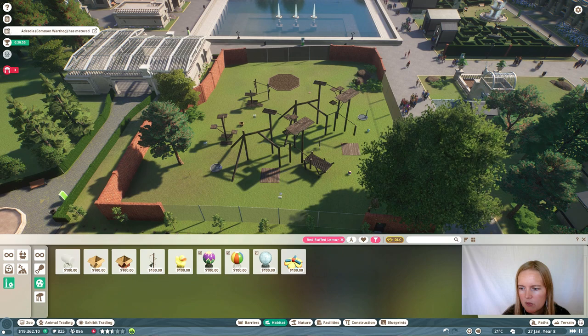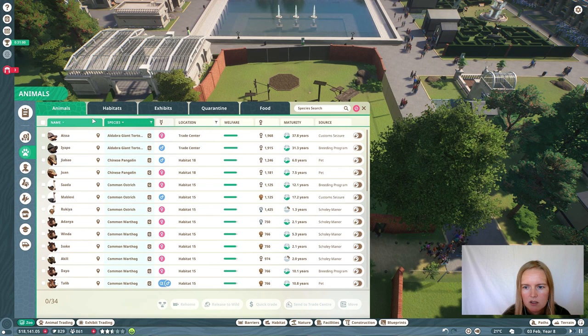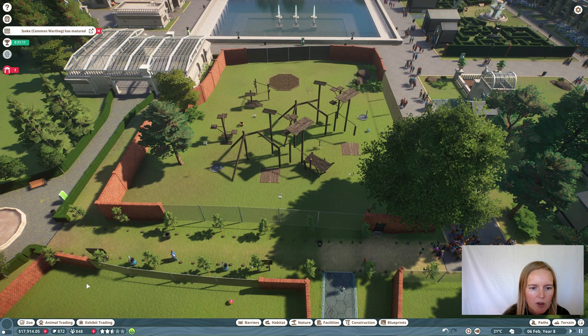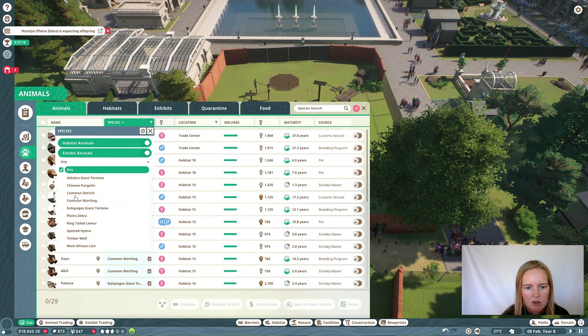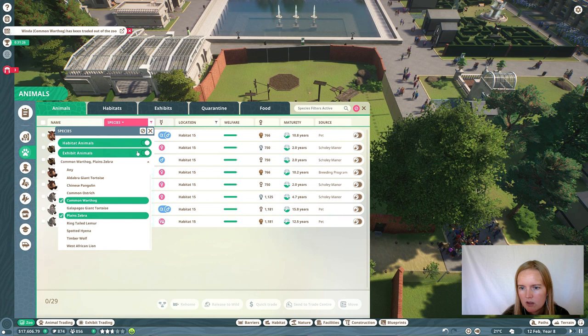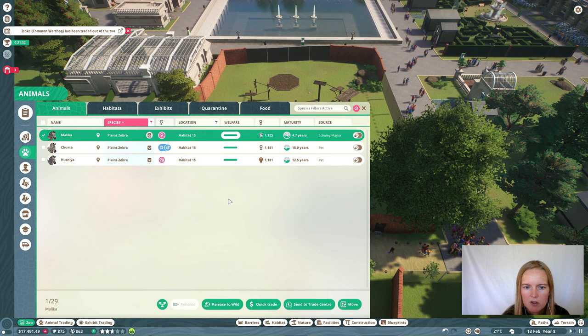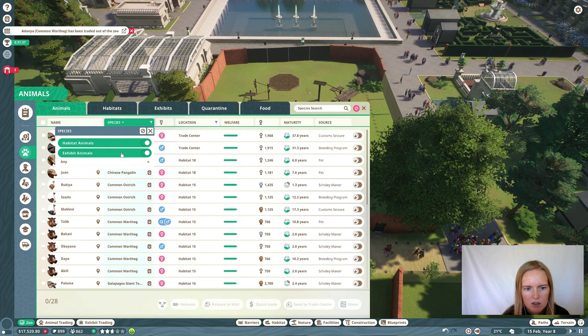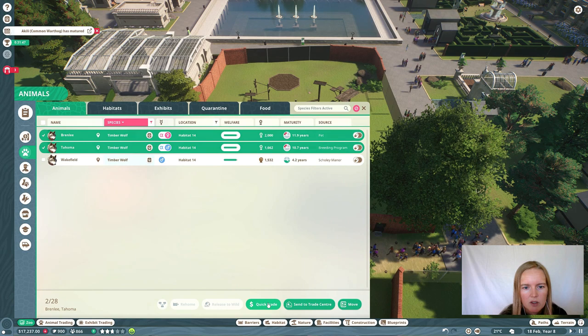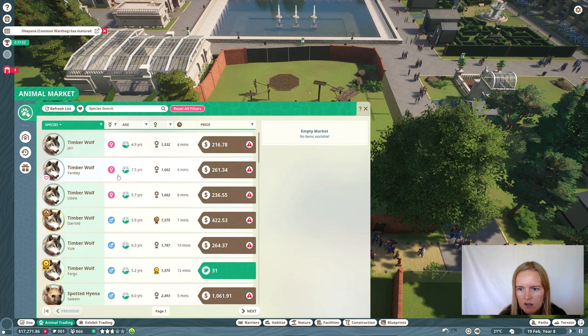There are warthogs maturing — release some of those to the wild to prevent inbreeding and keep space in the savanna. Ostriches are still good. Another zebra can be released as well. Now we have some points which we can use to get more animals. Wolves are mature too — we might as well get rid of the old ones and get a new younger wolf. So we can continue the breeding program we have.